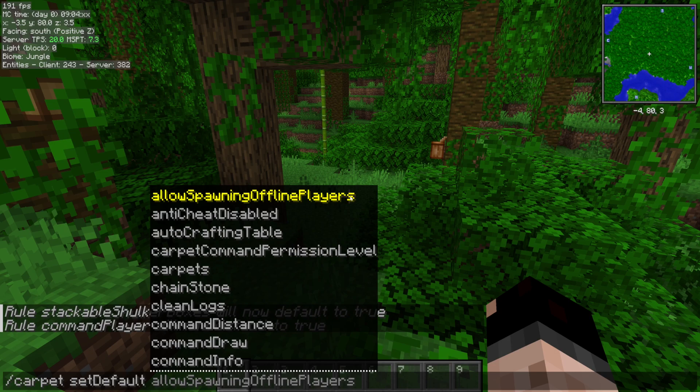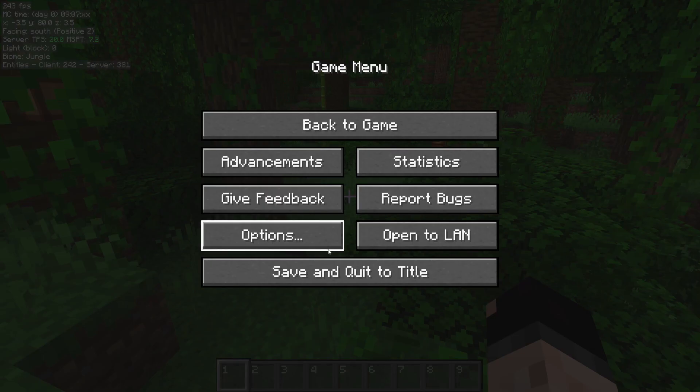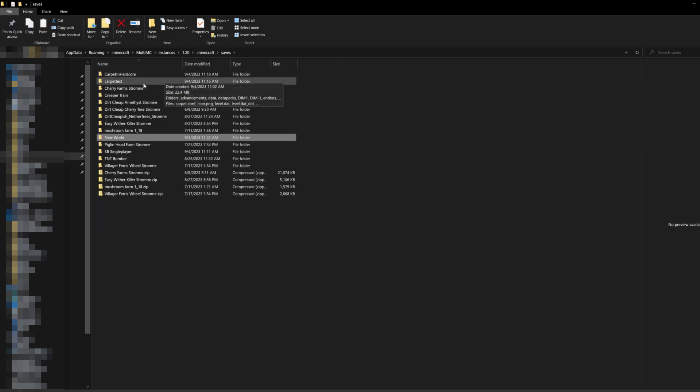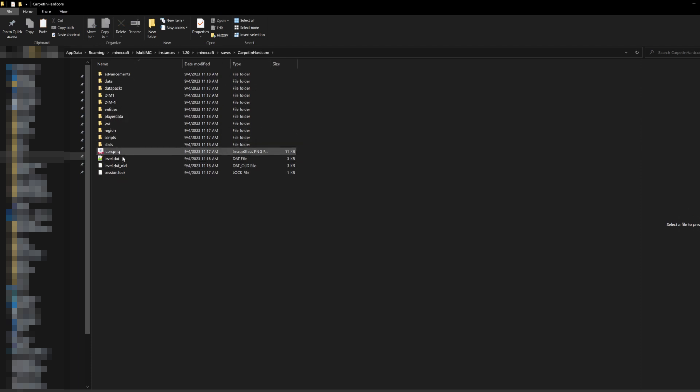Once we're done setting the options we want, we're now done with this world — we can exit out of it. Then you want to come into that folder for that world inside your file manager or Windows Explorer, and find that carpet.conf. You're going to copy that, and then go back to our other world that we want to keep it in. This is a hardcore world where I hadn't set any carpet rules, so I don't have that file existing yet, but I'm going to paste it in.